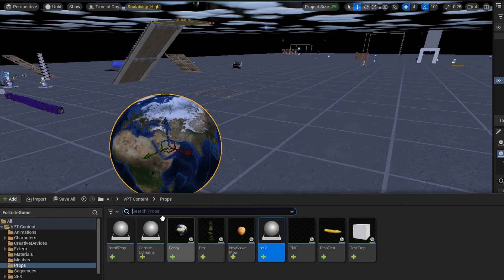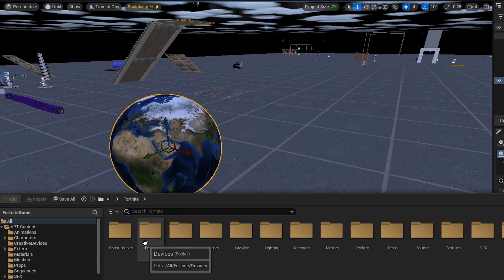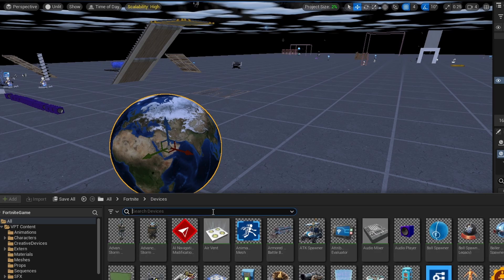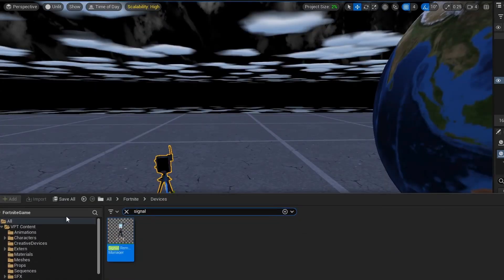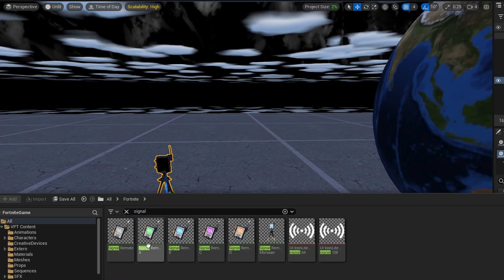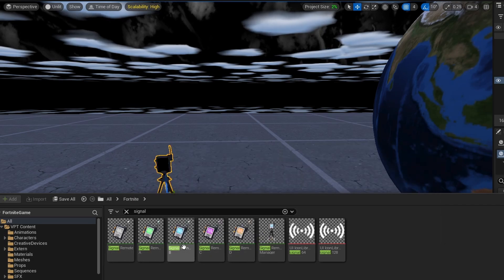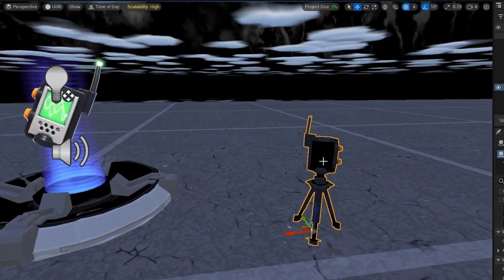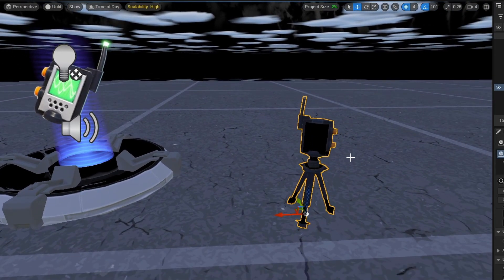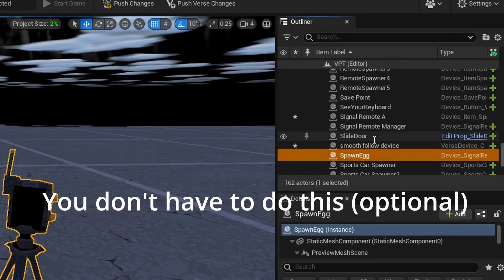The next thing we want is a signal remote manager. Go into your Fortnite folder, go to devices, and search for 'signal remote manager.' Grab one of these — whatever color you want. I'm going to grab the green one so you can see the color in the manager. I'm in performance mode so that's why I can't see it.